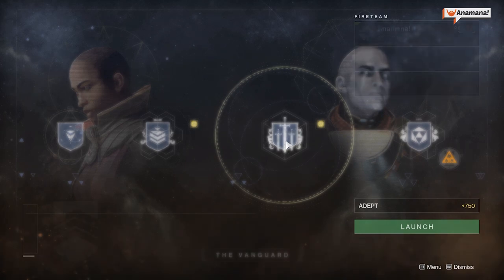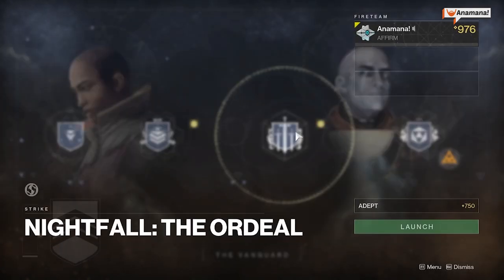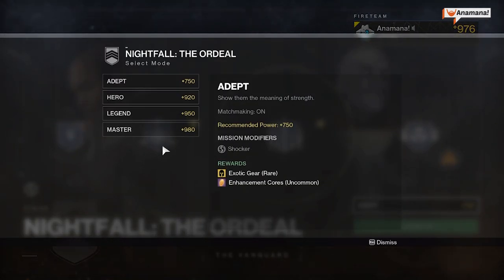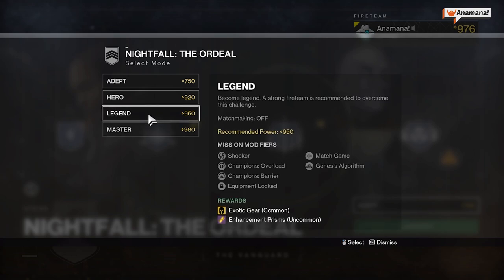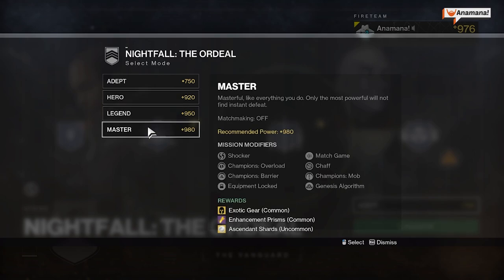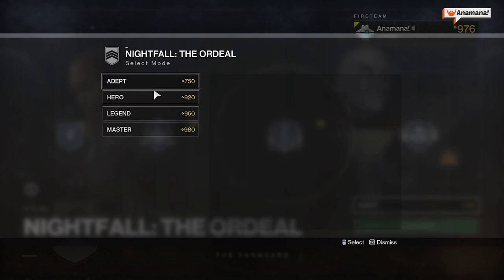Then we jump over to the Ordeal. This week it is located in the Pyramidian. As you go up the difficulty ranks you will get more points. You need to do five runs to get a powerful tier 1 gear reward at the base adept level, but if you go all the way up to Master you just need one completion. If you can get a 100,000 score — easiest on Legend or Master — you will get a pinnacle reward, which is a +2 piece of armor or weapon upgrade.